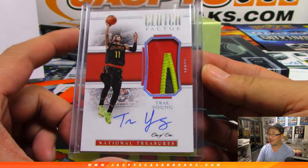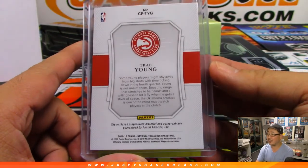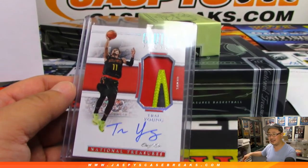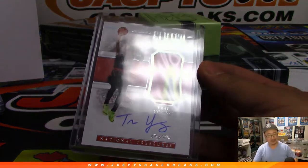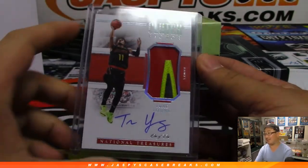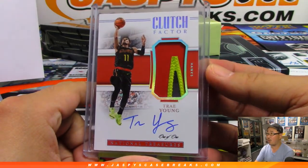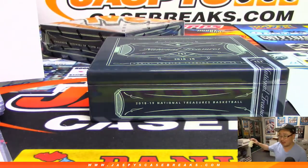This box has the monster hit. Gotta play the whistle on every box. That is amazing — Jeremy Tillman with the Atlanta Hawks. All aboard the Big Hit Express! I don't have the voice for it, but I gotta do it for Trae Young — that one-of-one Trae Young. That's pretty clutch. One more box to go.